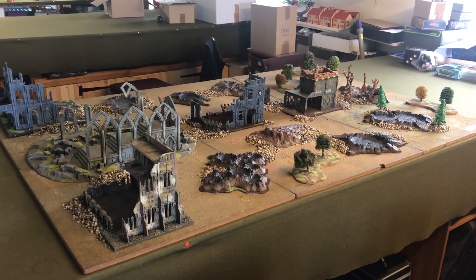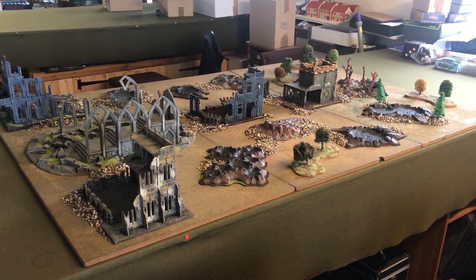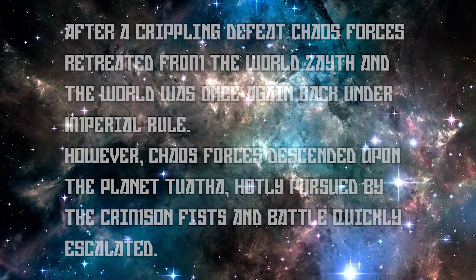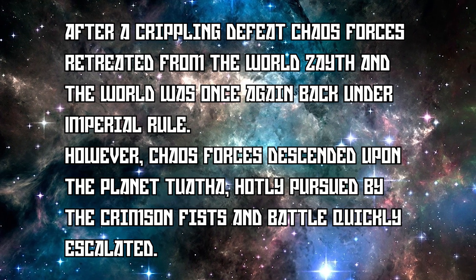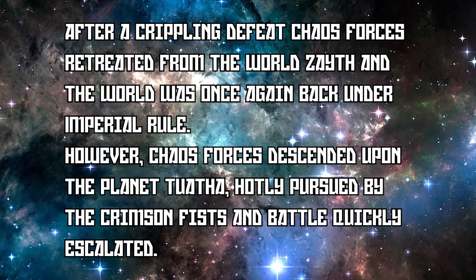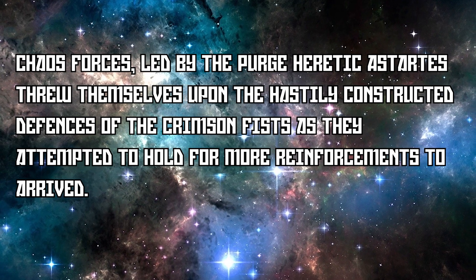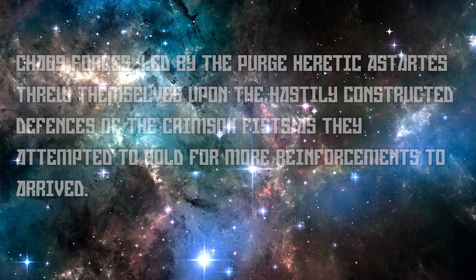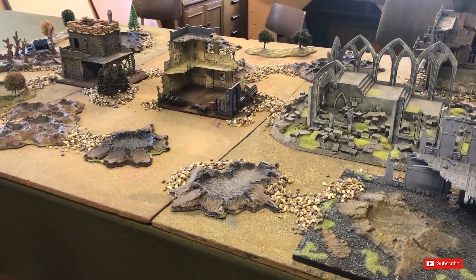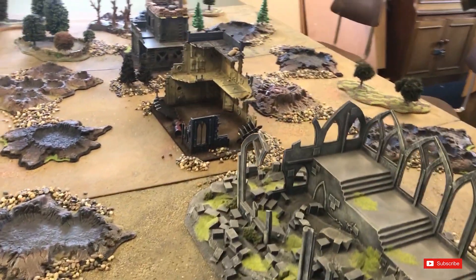Welcome to Rootstem Gaming. This is a 2,000 point bunker assault from a Strongpoint set in the Chapter Approved book. It's Crimson Fist Space Marines versus The Purge Chaos Space Marines. This is a Dying Days of Xayath campaign game, with Grange's Chaos Forces attacking the planet of Tuatha following the Crimson Fists' success in the last game. The Crimson Fists are defending this particular position.